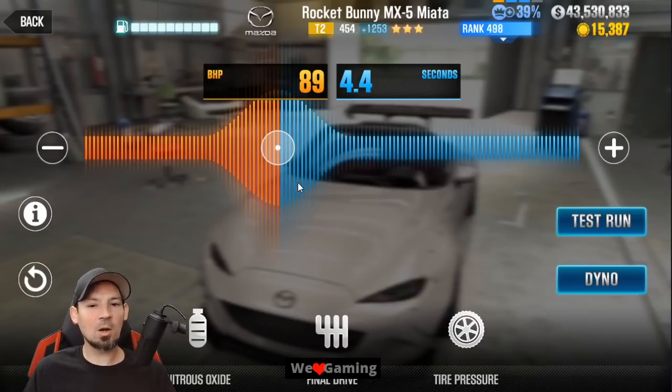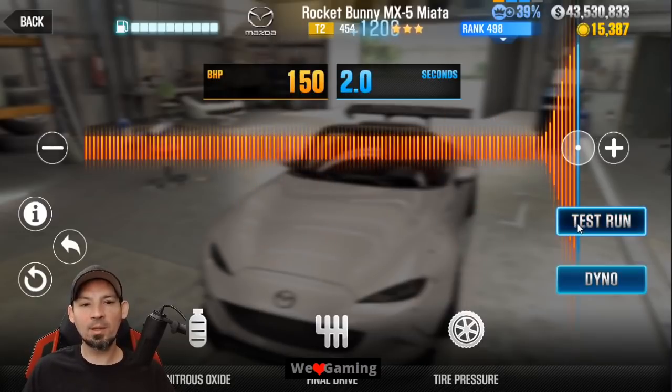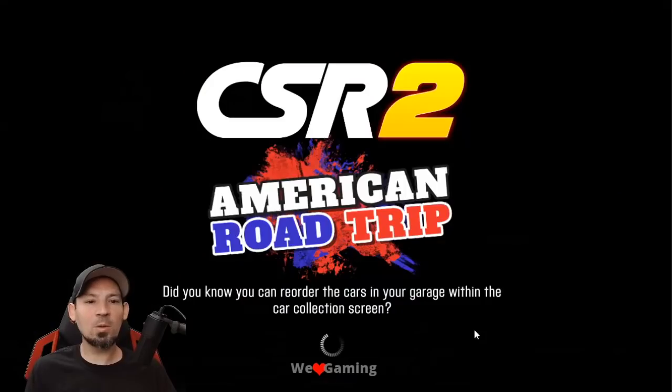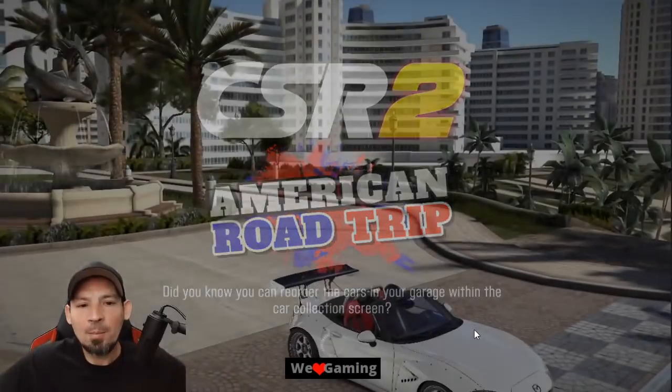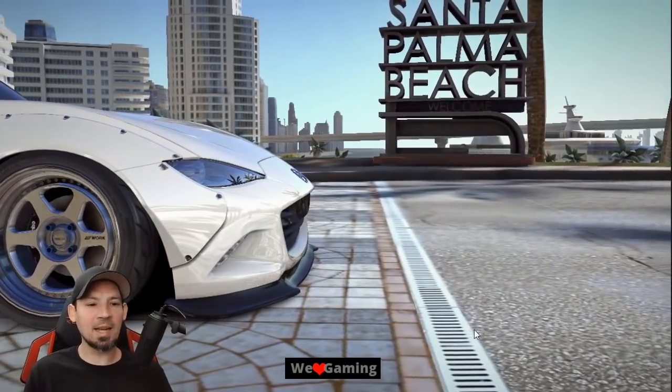That makes this car run really well. You might even be able to beat dyno time by more if you move your nitrous to the right a little bit, but the car may or may not run a little slower — I'm not 100% sure. Let's move the nitrous all the way up and do a test run. We're losing a bunch of evo points and the dyno time is going to read slower, but sometimes this makes a car beat dyno by more.